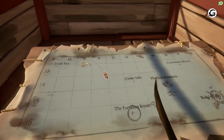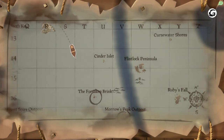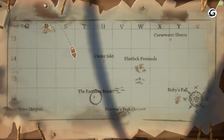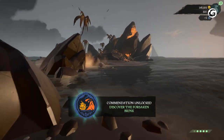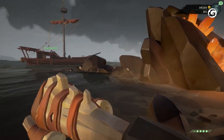For the beginning, the first island we're going to go to is the Forsaken Brink. It's right above the Marrow's Peak Outpost. The Forsaken Brink has a skeleton that you can find for one of the accommodations, so we're going to head straight there. As you can see here, as soon as I land on the island, I get the accommodation for discovering it — it's pretty easy. You don't really need a guide for that; you just go to the islands, and that's it.